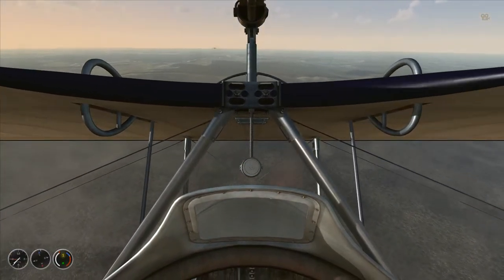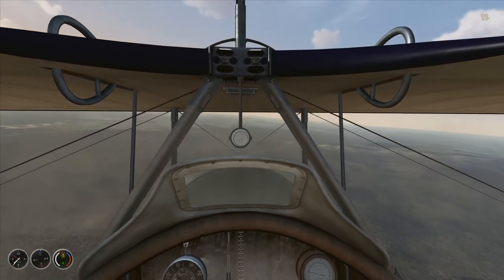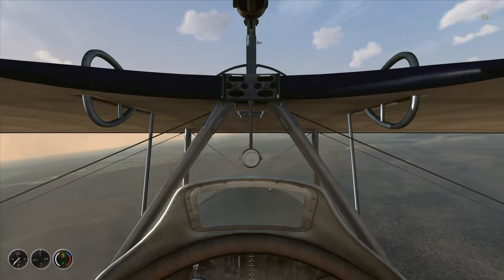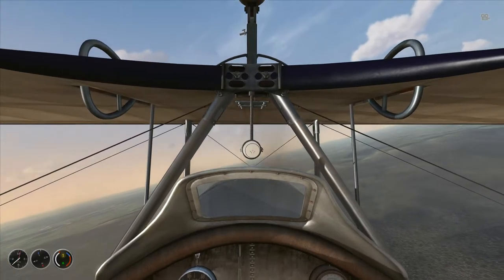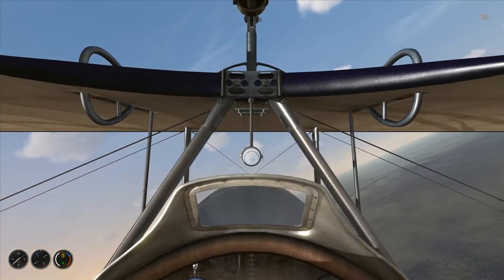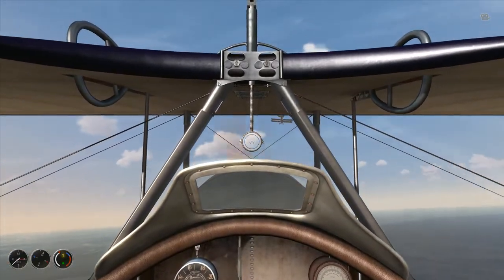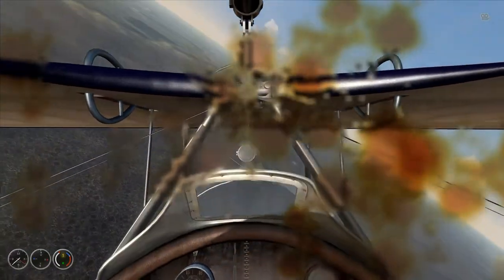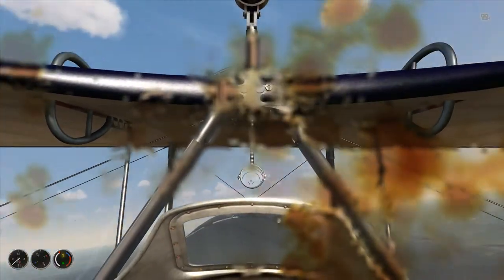We could try some climbing attacks — dive down and then on our zoom up, spray the lower side of the aircraft. This does put us in a little bit of risk, and this gunner is starting to shoot at me. Whoa — are you shooting from under the tail?! I've been hit!